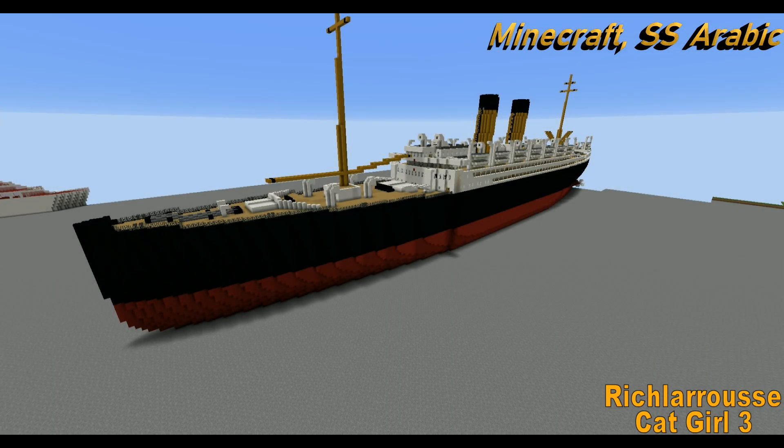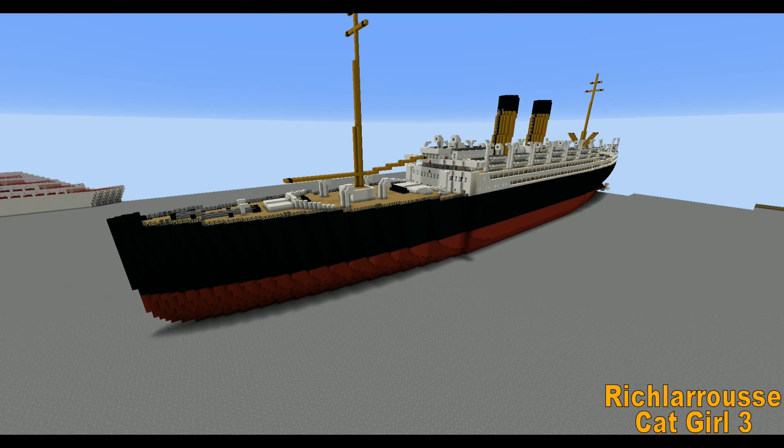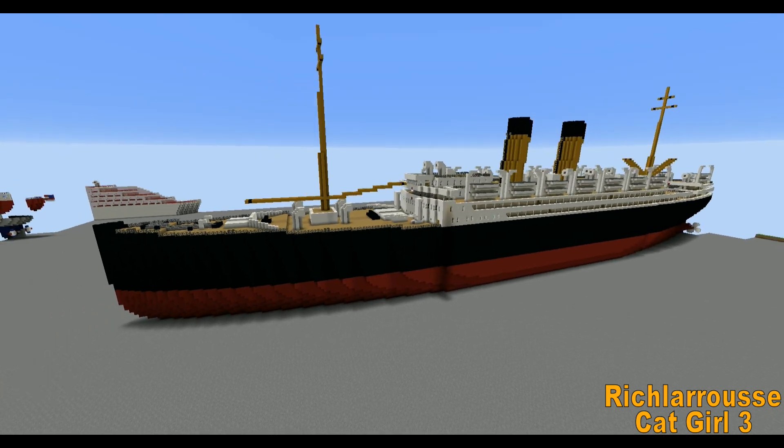Hello everyone, Rich here, back for another Minecraft ship preview video. Today this is the SS Arabic, a ship which has had many different names in its time. I think it originally started out as the SS Berlin, and was given to the White Star Line and renamed Arabic, so this is what I've come up with.